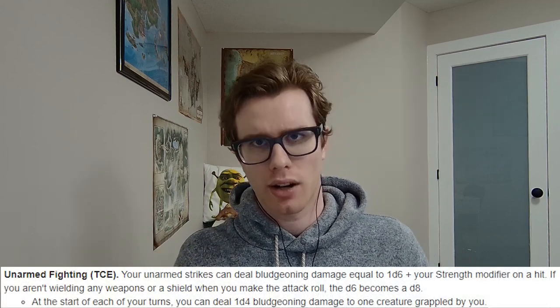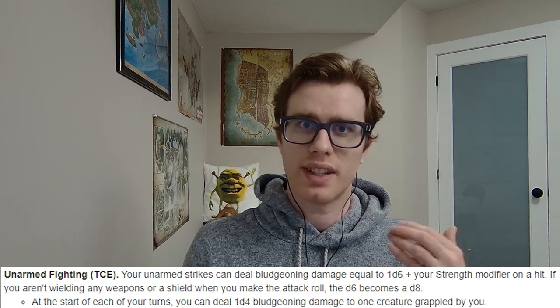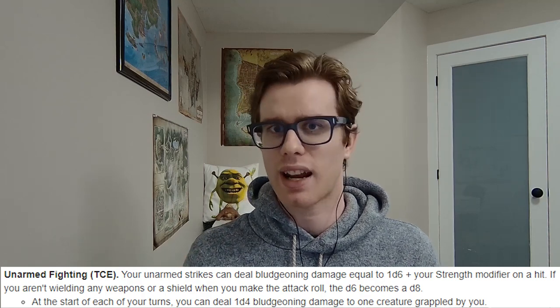Starting the build at level 1, we're going to start off as a Fighter. We get Second Wind — another bonus action self-heal for a little more regeneration — and we're also going to gain a fighting style, of which we are going to take Unarmed Fighting. Unarmed Fighting makes our unarmed strikes go up to a d6, or a d8 if we're only using our fists with nothing else in our hands. If you just want to hit hard with a d8, go fists only. If you want to be more defensive, pick up a shield and still use a d6 to coat in ice.